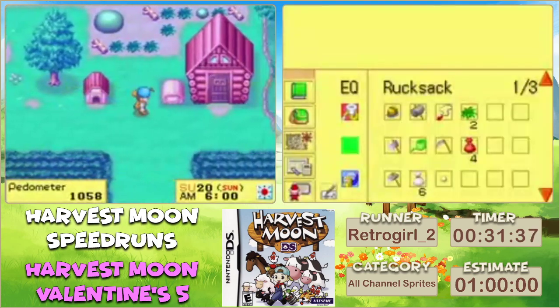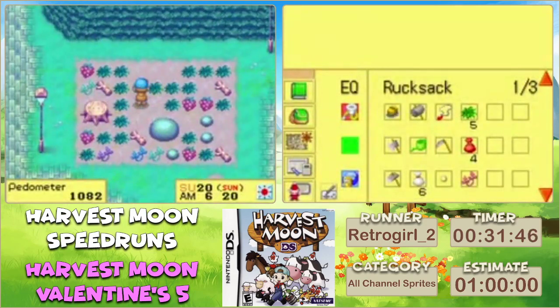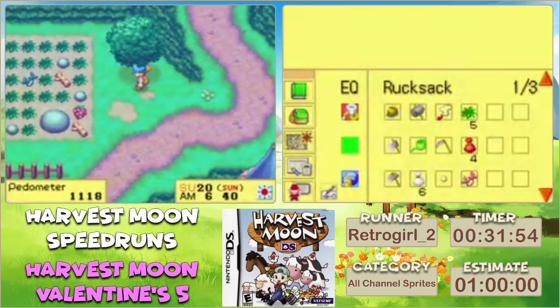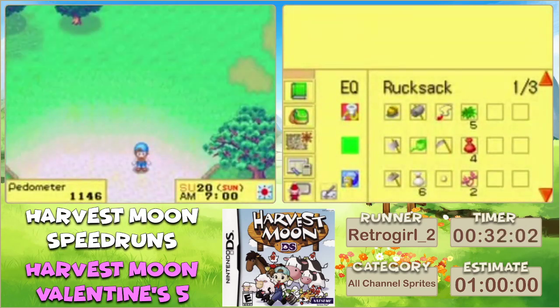We had a minor mishap earlier but we're recovering. My split is red, which is frustrating, but it's okay. We're going to lose some more money today for passing out at the festival - that's okay. I'm counting again - one, two, three, four, five, six, seven, eight, nine. We need to do another round of buying a couple of items from the supermarket and leveling a bit more. I think they're closed for the fireworks festival on the 24th, so I'll wait on that day.